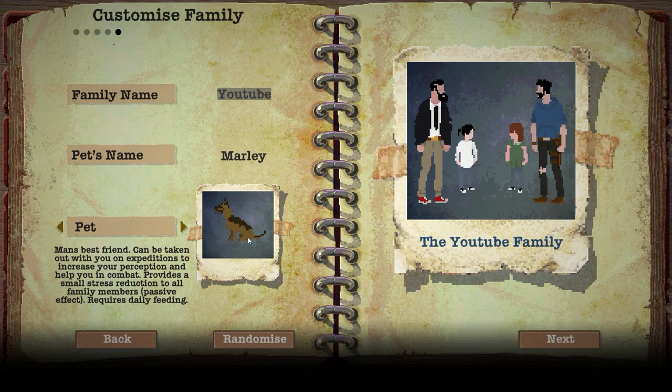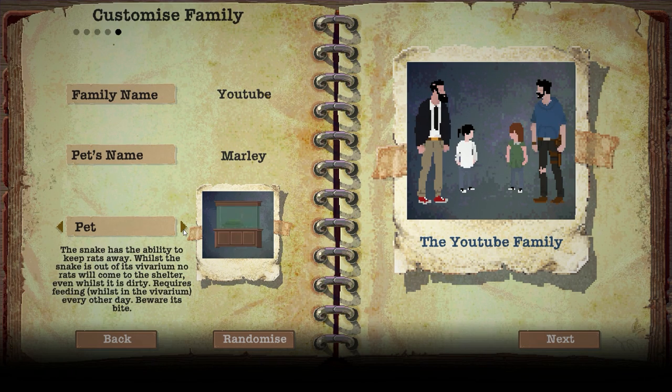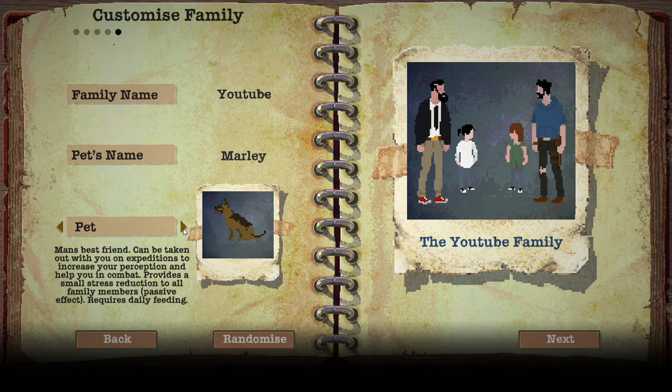We're going to go with a dog as our pet. There are many options - dog, cat, fish, snake, and horse - but the horse is probably the most difficult to maintain, so I'm sticking with the dog. We're going to name it Marley after Weasel and Lauren's dog in real life. Man's best friend can be taken on expeditions to increase perception and help in combat. While at home, they add a small passive stress reduction. Feeding is daily, but on expeditions that's handled automatically.